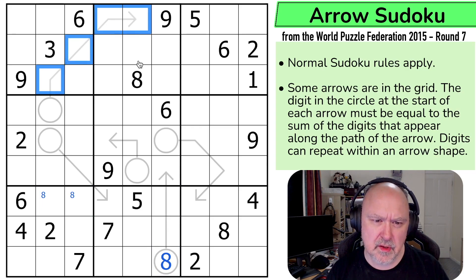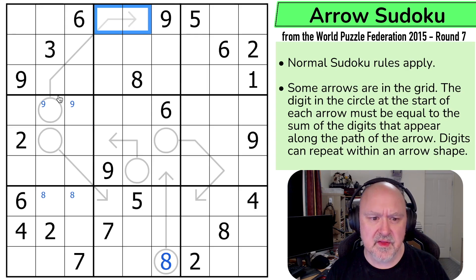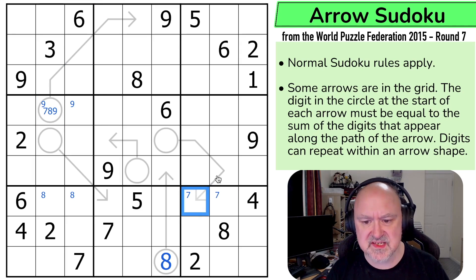There must be a repeated digit along this arrow, because if there were no repeated digit, the digits would be one, two, three, four — and the circle would need to be ten, which isn't possible. Nine is in one of those two. The minimum this circle could be is six, with one-two and one-two. So this is seven, eight, or nine — and it's not six. There is a seven in one of these two cells by Sudoku, but if this were a seven plus the minimum one-two, the circle would need to be ten — so that's not the seven.